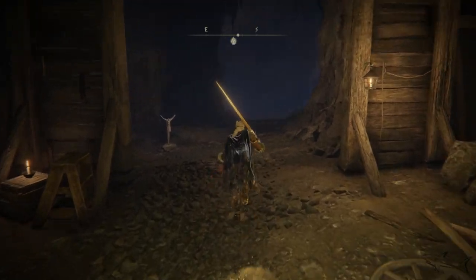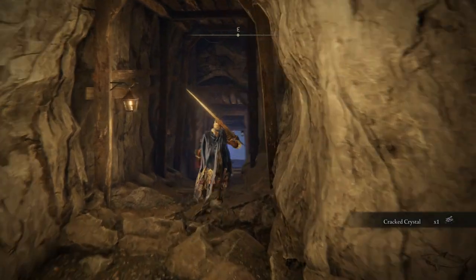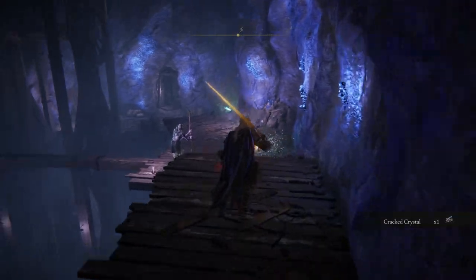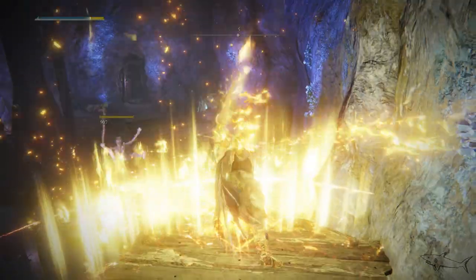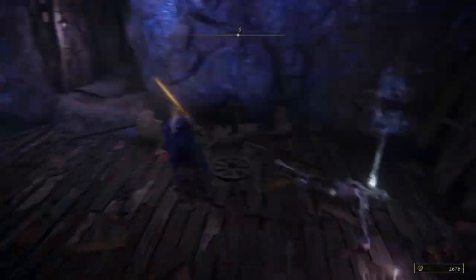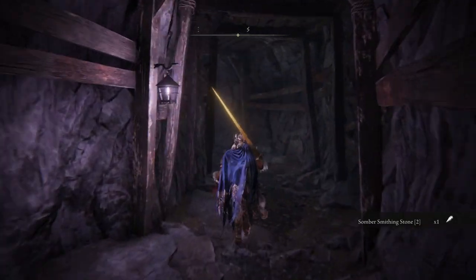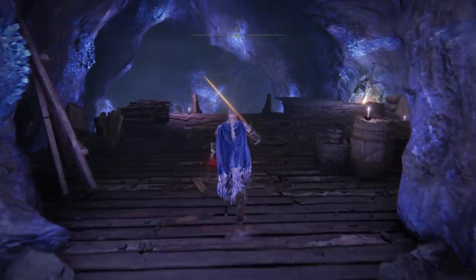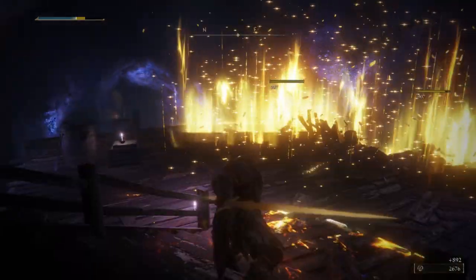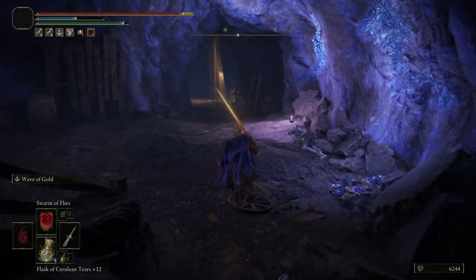Take the elevator and you'll see a site of grace. Now all you have to do is follow my steps. I'm gonna defeat some enemies but you don't have to — they are not a must-fight. I just wanted to clear my way because this is New Game Plus for me so they're not trouble. Now just take this path. I'm not gonna speed it up so you don't get lost.